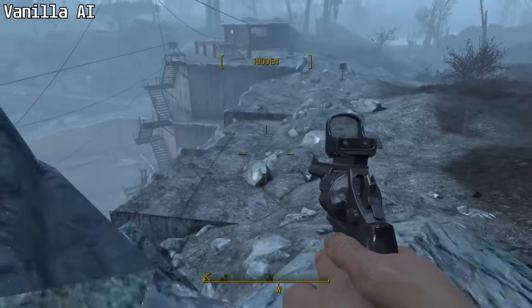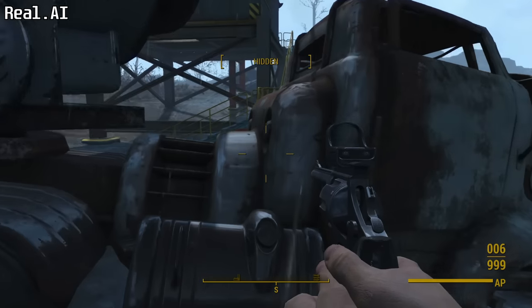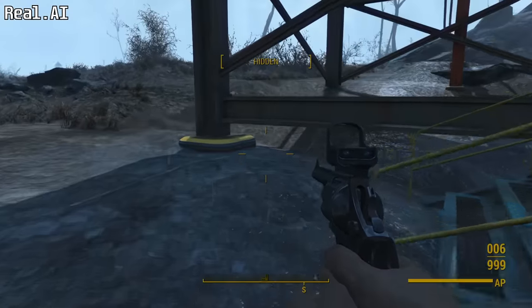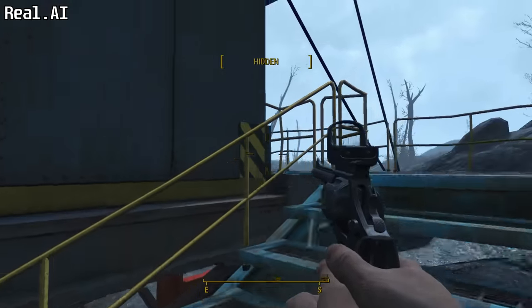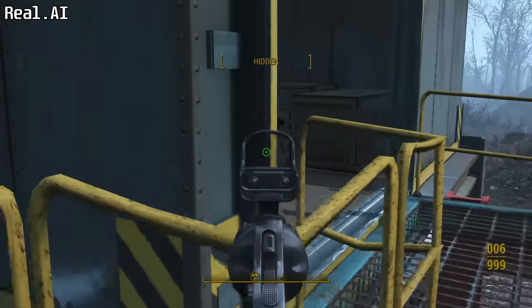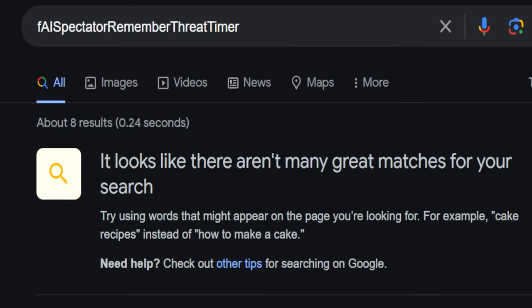Let's finally look at our first mod: Real.ai. Where do I start with this one? It's been split up into three different mods. Real.ai itself is purely a game settings tweak mod — it doesn't touch anything else. In general, Real.ai's game settings are far more extreme than other tweak mods, and it tweaks many settings that other mods don't touch. I can't go over every single setting because it would be boring, take forever, and honestly I don't even know what some of these settings do, since there's no documentation available online.